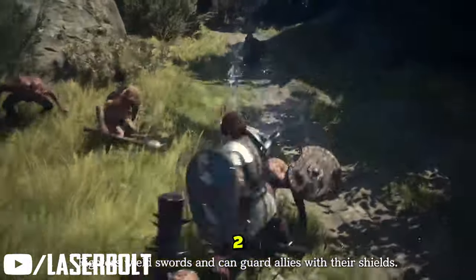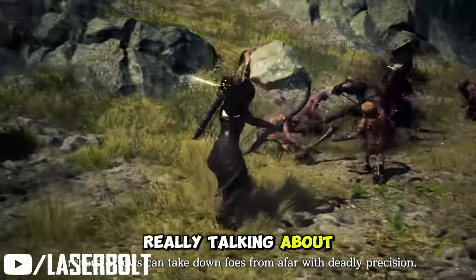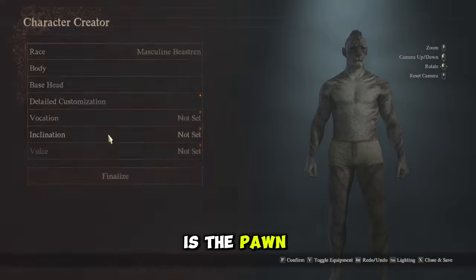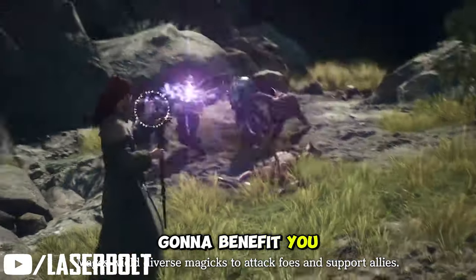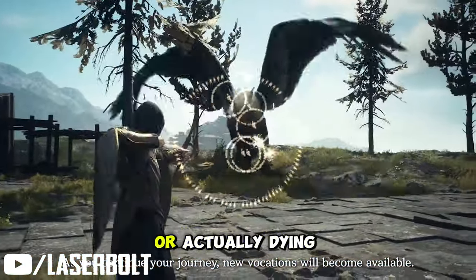One of the most important things in Dragon's Dogma 2 are the pawns, but one thing that no one is really talking about is the pawn's inclination. Once you understand how these pawn inclinations help and how they're going to benefit you, it's going to be better understood how important these are to your success — staying alive or actually dying.